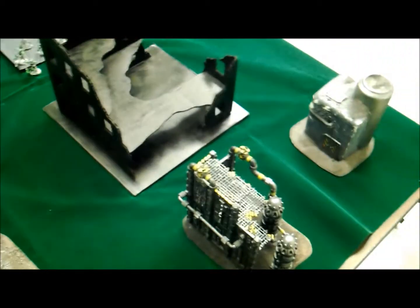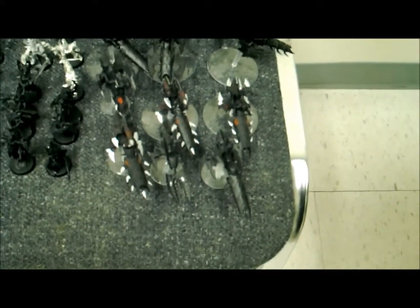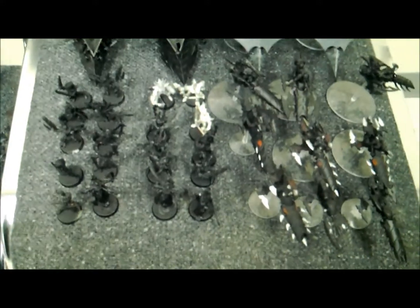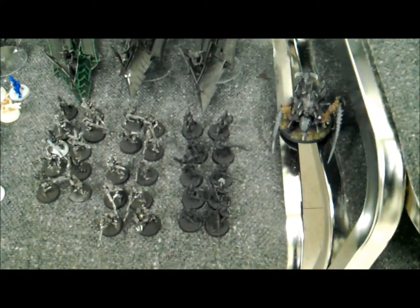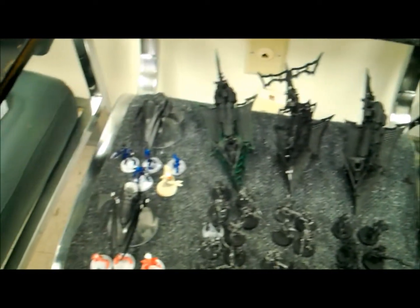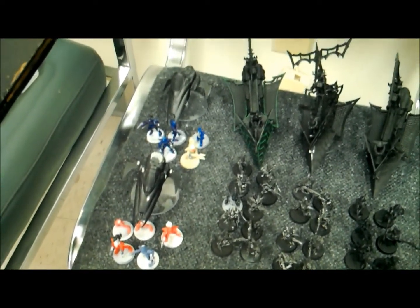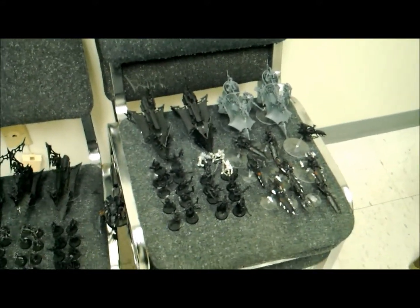Keeping everything off the board until first turn. As far as our army goes, I've got a 10-man bike unit, two ravagers, an 8-man incubi unit with homunculus and archon, a 9-man witch unit with homunculus — both in raiders — three carbon copy warrior squads with splinter cannon and a blaster in raiders, a stand-in Talos pain engine, and two units of Kabalite Trueborn with blasters, splinter cannon, and venoms.